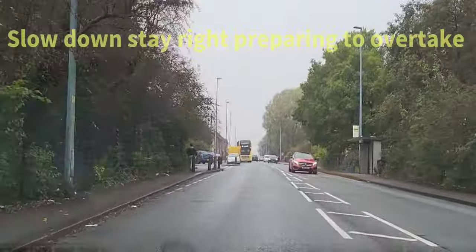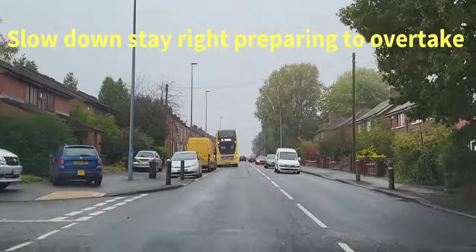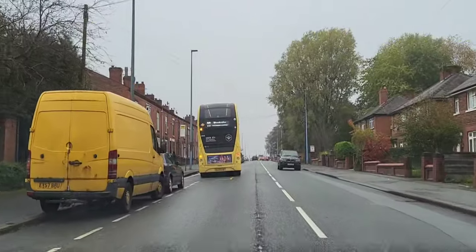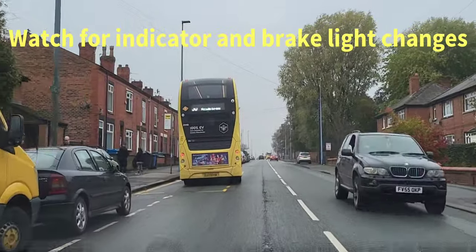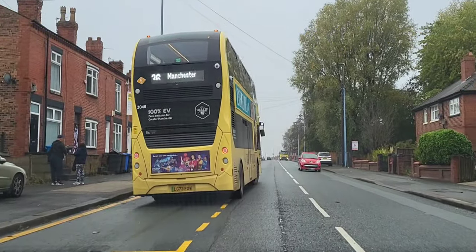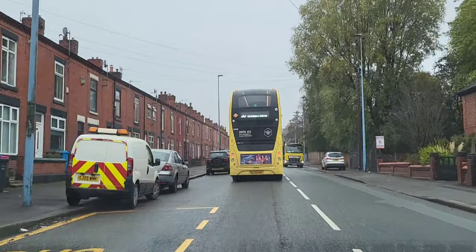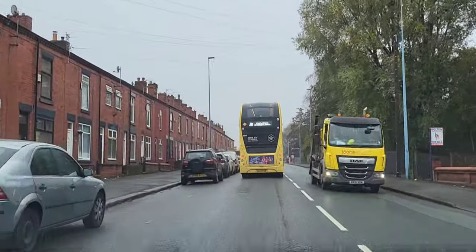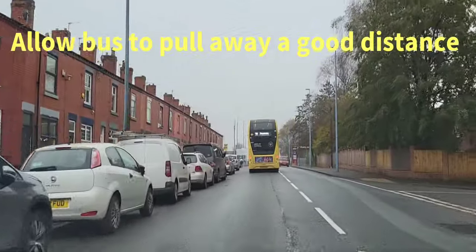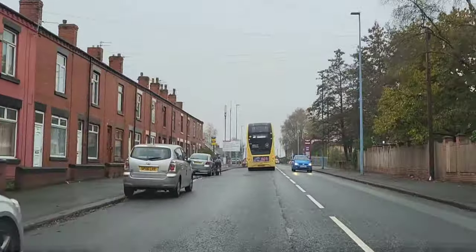If you can see up ahead, there's a bus in a bus stop just coming up. I'm just going to get to the right as much as I can, drop down to gear two. The bus is still indicating left. Now it's indicating right, so I'm just going to drop it into one, make it obvious that I want the bus driver to drive off. Off he goes. Quick check of my mirror again - the red car's still behind. Now I'm behind the bus directly, I'm going to make sure I leave plenty of space in case the bus stops at another bus stop.